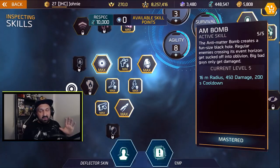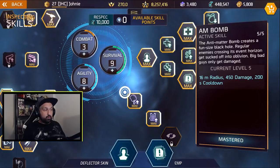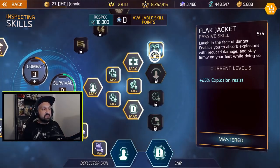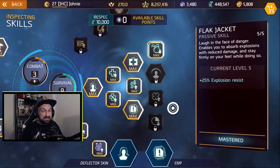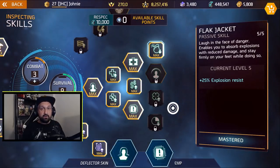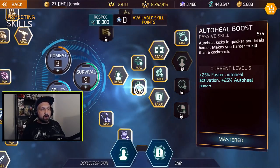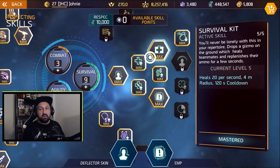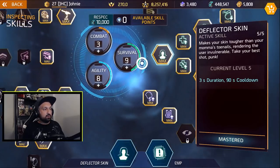The Agility tree also gives you the AM Bomb, which is another reason to invest heavily there — it's great in team PvP. Nine points in Survival gives melee resistance (more useful in PvE), projectile resistance, and most importantly Flight Jacket at 8 points: 25% explosion resistance. Combined with explosion resistance on your boots, you can reach 30-35% total, meaning big grenade and rocket launcher hits remove 30% of their damage and you'll survive. You also get extra health, auto heal, and the Survival Kit, which is very overpowered right now since weapon damage was nerfed.